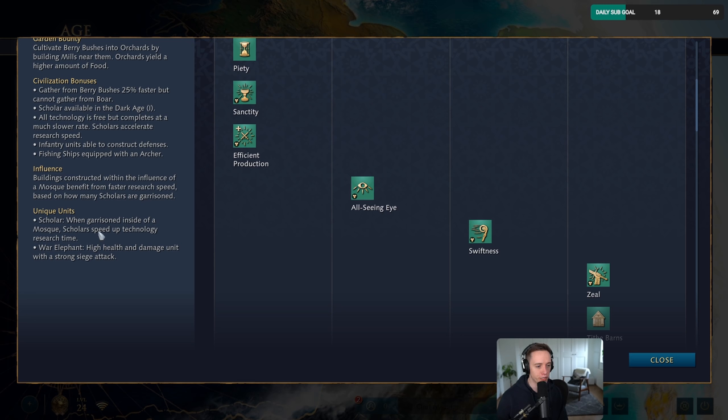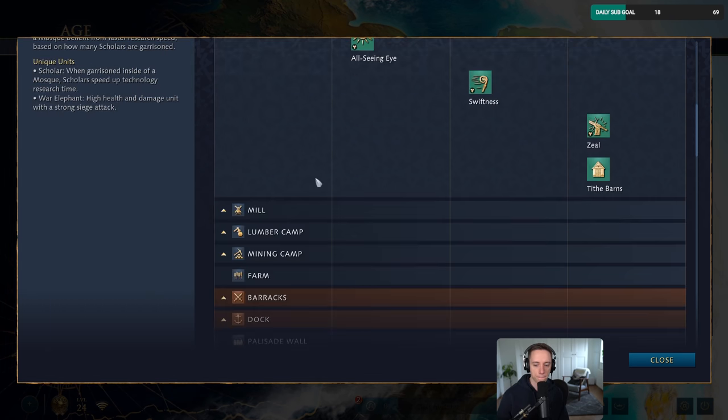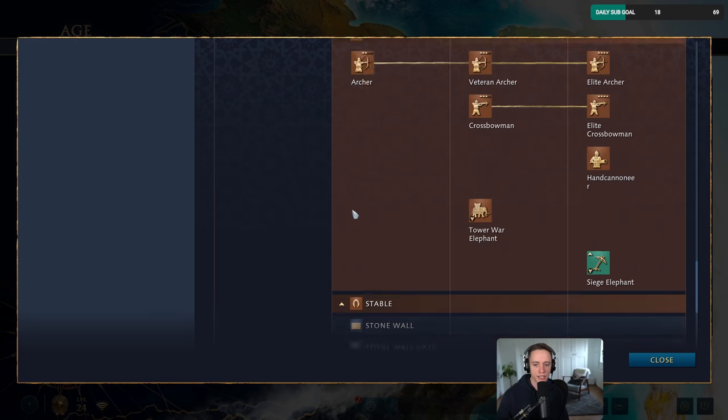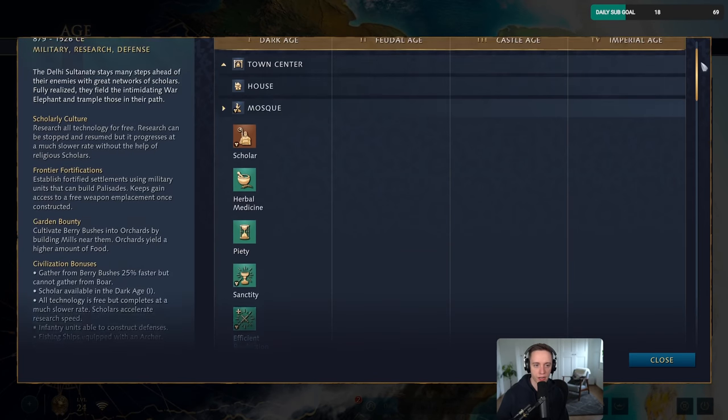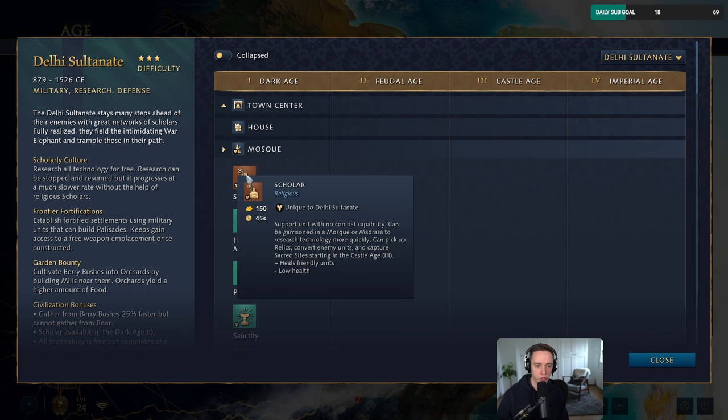So they have two unique units. The scholar: when garrisoned inside of a mosque, scholars speed up technology research time. And secondly, the War Elephant — high health and damage unit with a strong siege attack. Holy sites are extremely helpful, just because you do tend to get at least a couple of mosques and also a couple of scholars.